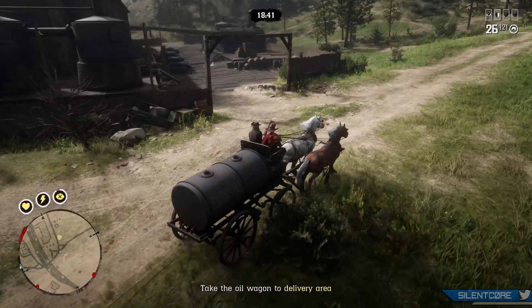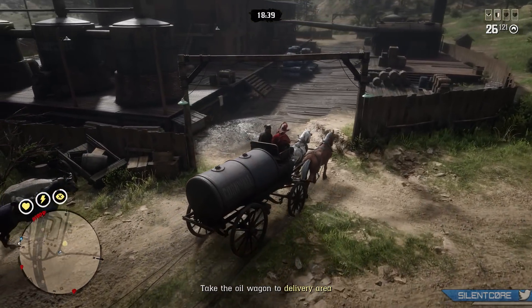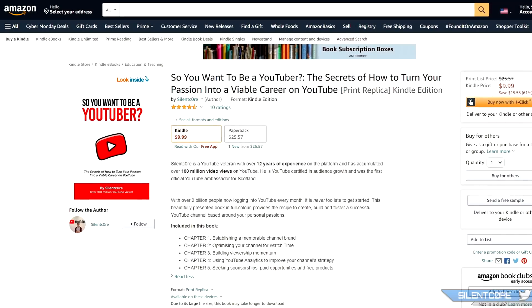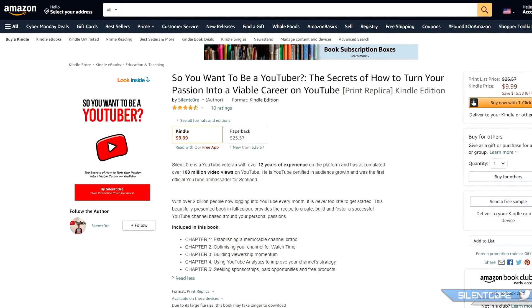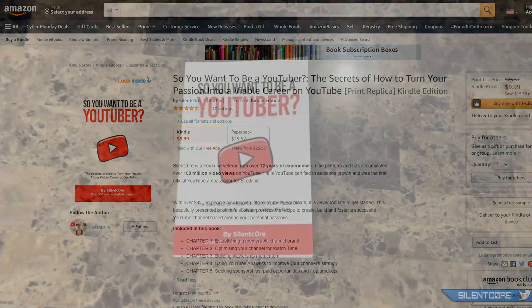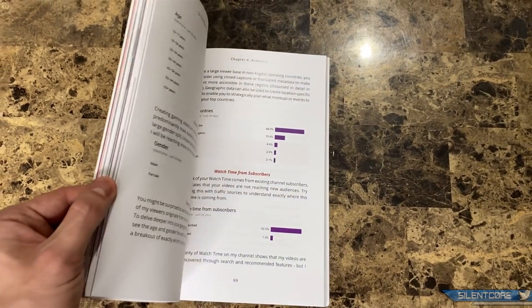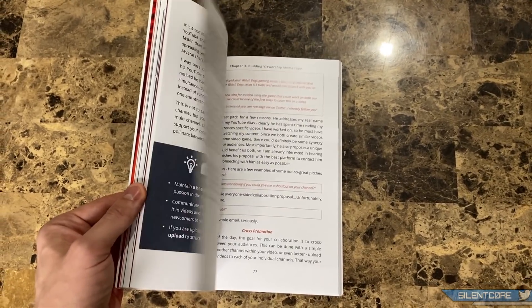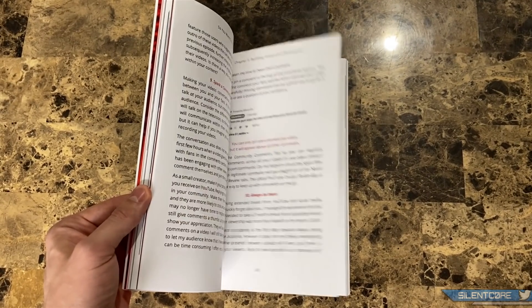Obviously it's not a whole lot to keep us playing, but it is something to log in and enjoy for a little bit at least. If you're looking for a gift for any friends or family this Christmas who are interested in becoming content creators, be sure to check out my book on Amazon — 'So You Want to Be a YouTuber' — basically your unofficial strategy guide on becoming a YouTube Partner. You can even preview it for free before you buy.